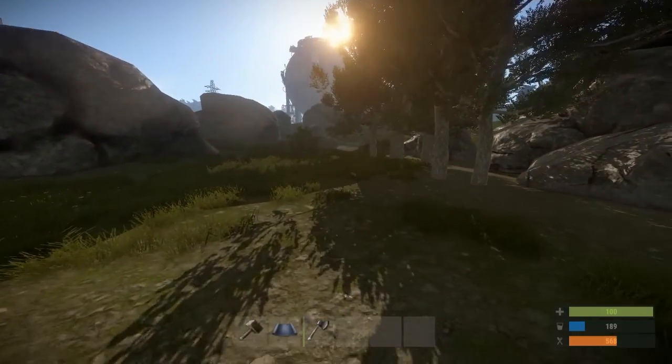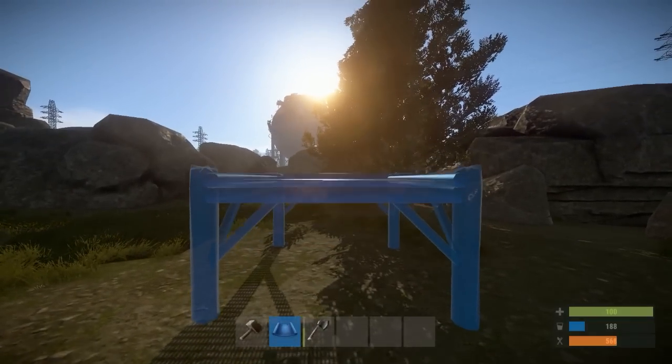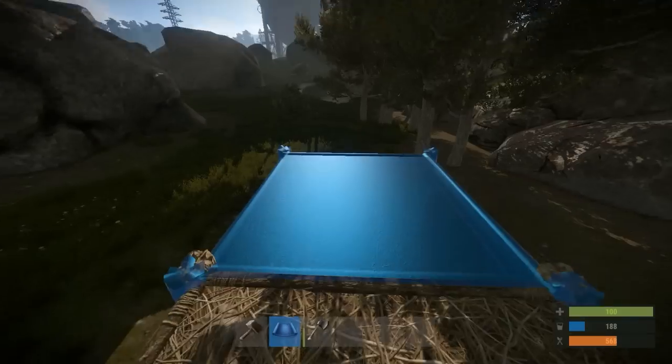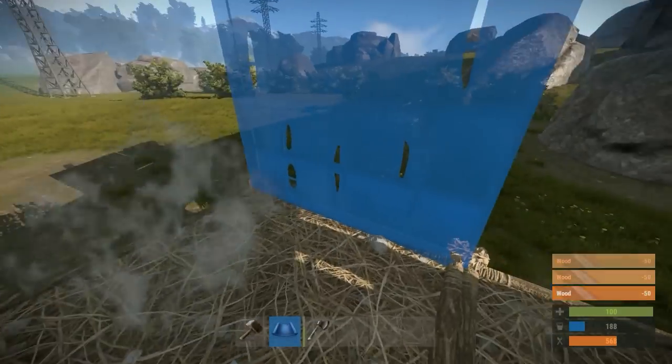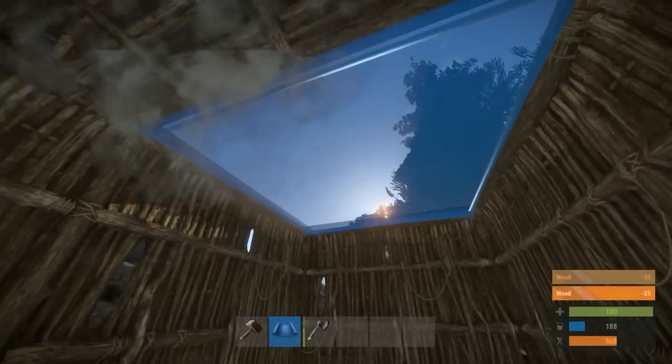Because it's such a small base you can pretty much put it down anywhere. You want to start off by placing the foundation somewhat high up enough so you can at least jump on top of the foundation. Now you want to start placing walls all the way around your base except for one side which will be your entrance. Go ahead and put a door down there and place your ceilings.